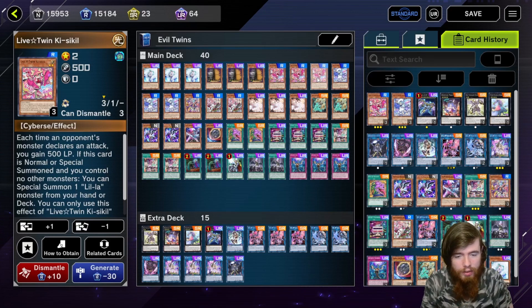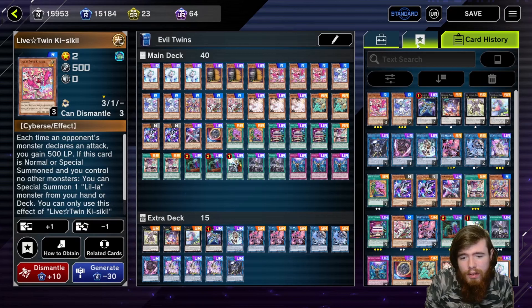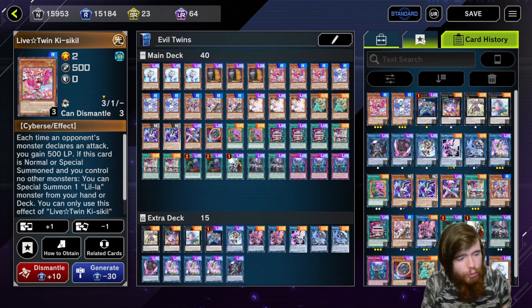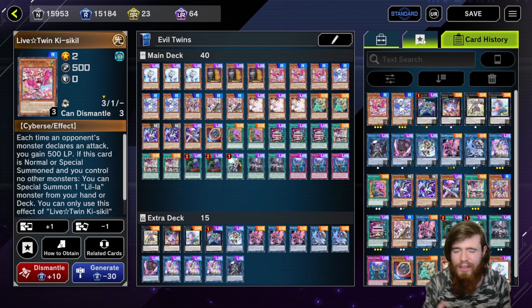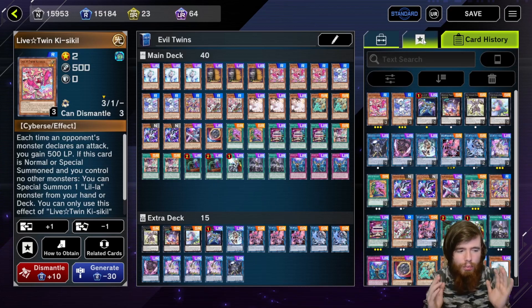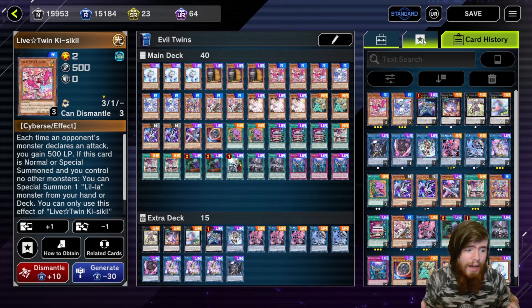The rest of the deck is just hand traps. If you like what you see and want to see more, subscribe and leave your comments below with your suggestions on how to make it better. Nobody really runs DPE or the Artifact engine with this anymore — it felt more fun before with more going on. I may revisit that initial idea and run some comparisons, but that'll do us for now. Leave your recommendations below and I'll see you on the next one.